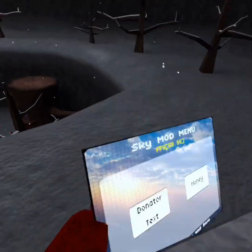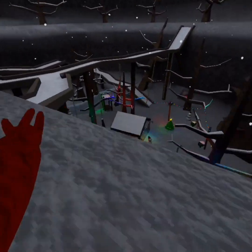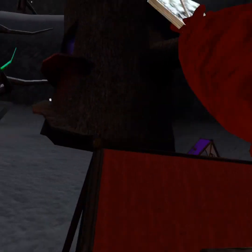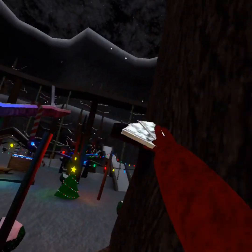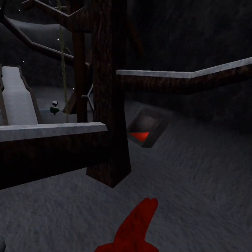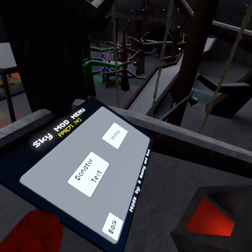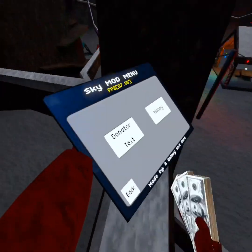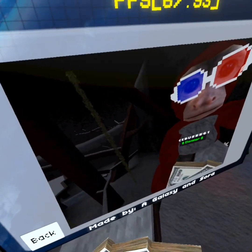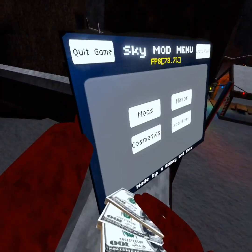Next up, we got cosmetics. These are the most cosmetics that you can get for buying a mod menu, and they are really fun to use. This is the money, and let me show you the donated badge — it just says donated with money signs around.